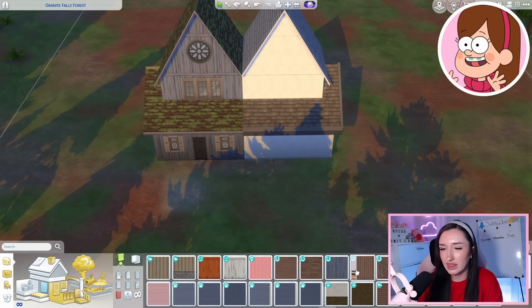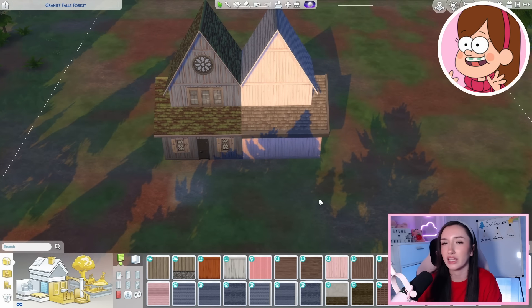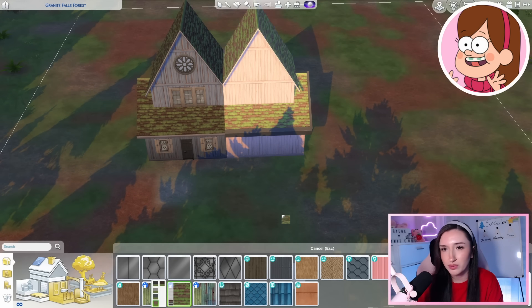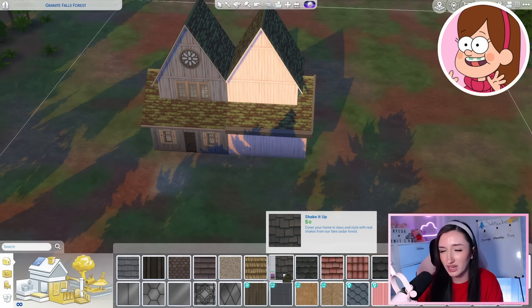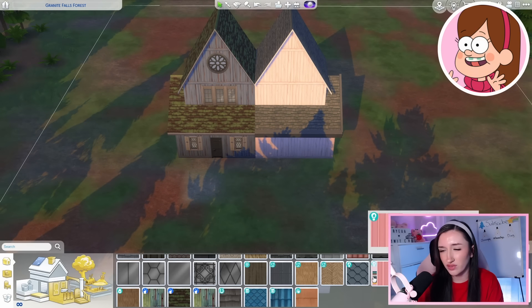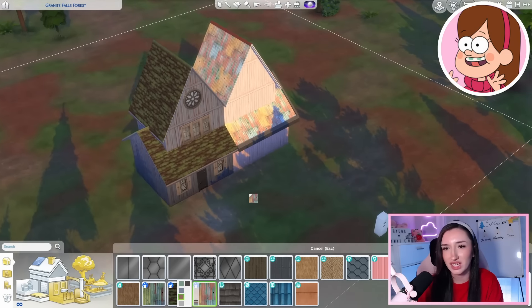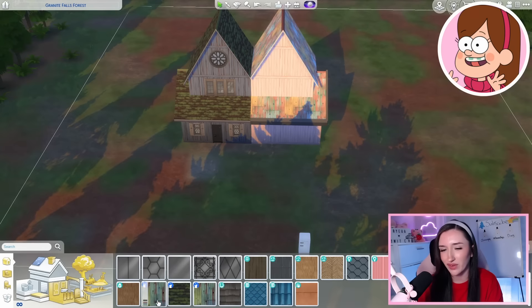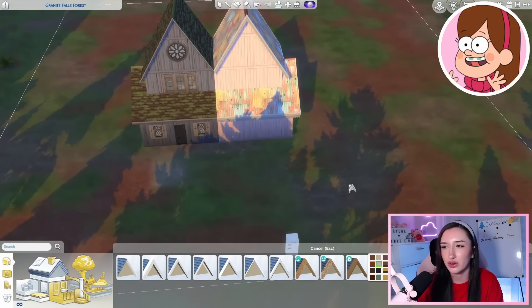Starting off with siding, I think I'd like to do pink because that feels very Mabel to me, even though I know she likes lots of colors like purples too. As for roof color, I think I want to keep it similar to Dipper's — maybe exactly the same. I wish they had one without moss so we could contrast the two. Maybe Dipper's is darker because he doesn't clean it. There's also this fun one — it's quite Mabel for sure, maybe a little too much. I think I'm going to take a risk and do it.